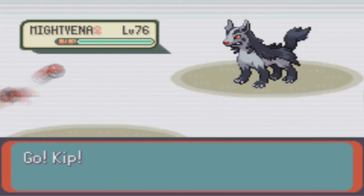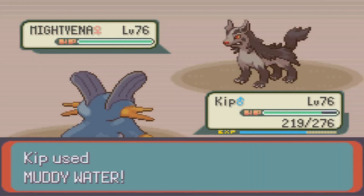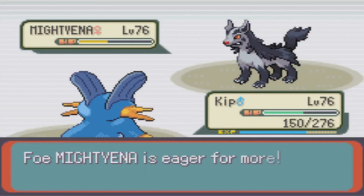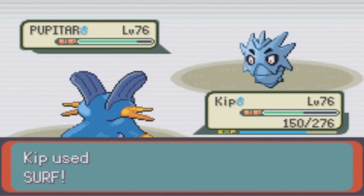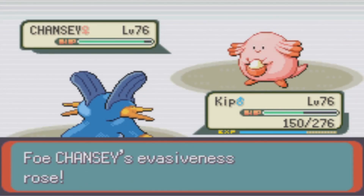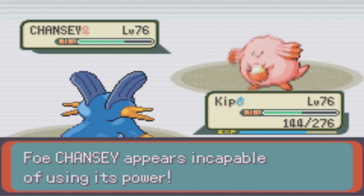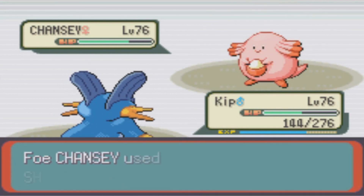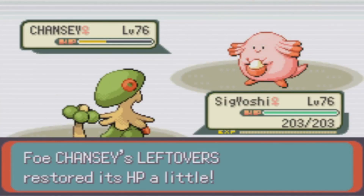Battle number 18 starts out with Kip against a Mightyena, which manages to lower my attack with Intimidate and do some damage with Frustration and Crunch. However, two Muddy Waters earn the KO and bring out Pupitar. Pupitar goes down to Surf, and now we have the Special Tank Chansey on our hands. Considering we only have one physical attack, and the fact that our attack power is lowered from the earlier Intimidate, and the fact that Chansey has Leftovers, this faceoff is going to be stalled out for a bit. But since I still have my two strongest physical attackers in reserve, I'm not really worried here. Kip eventually goes down, and Sig comes out to Brick Break to victory.